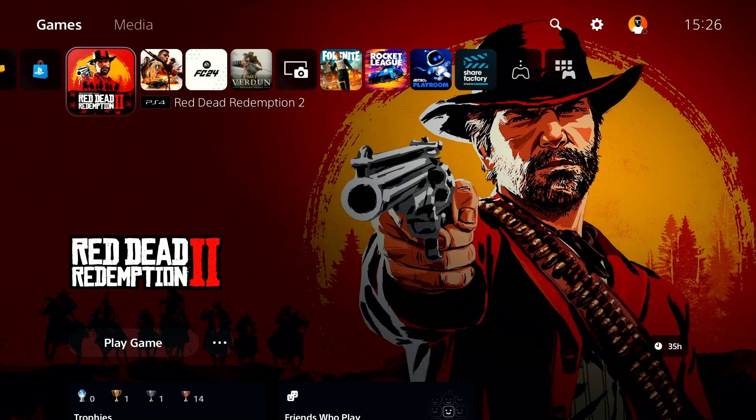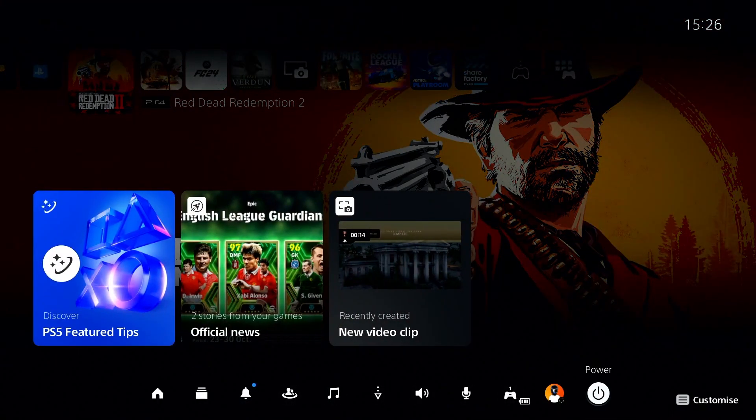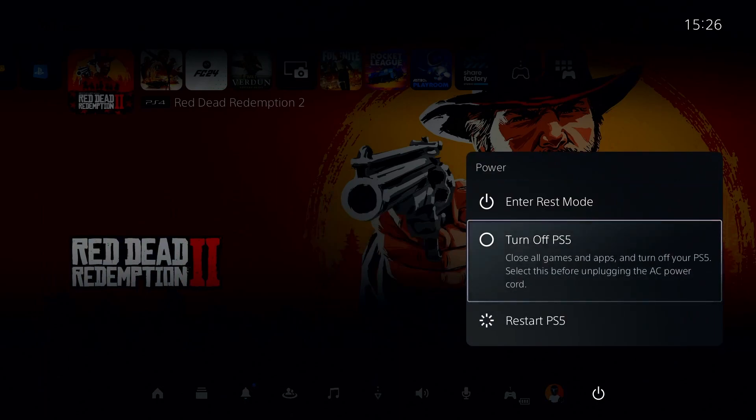But if that doesn't work, for the next solution go ahead and completely turn off your console. Press the PS button, select Power, then select option number two: Turn Off PS5. Go ahead and completely turn off your console.